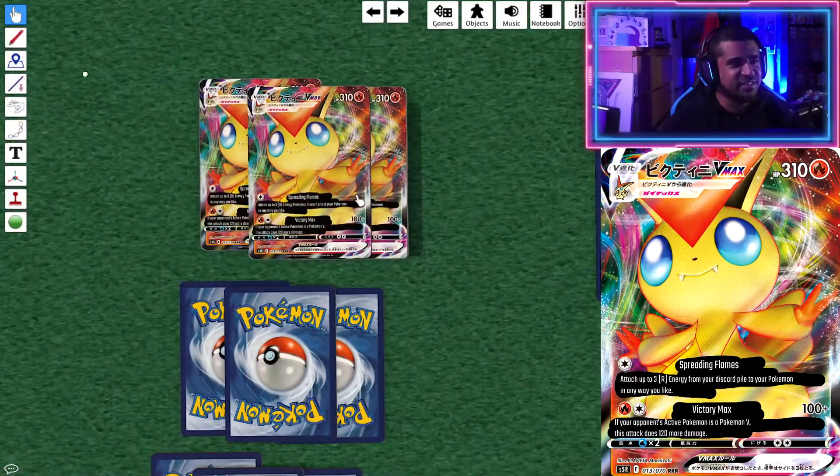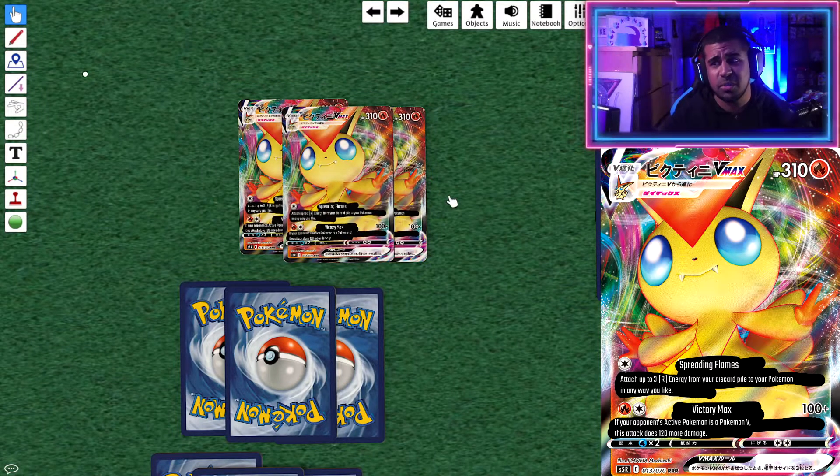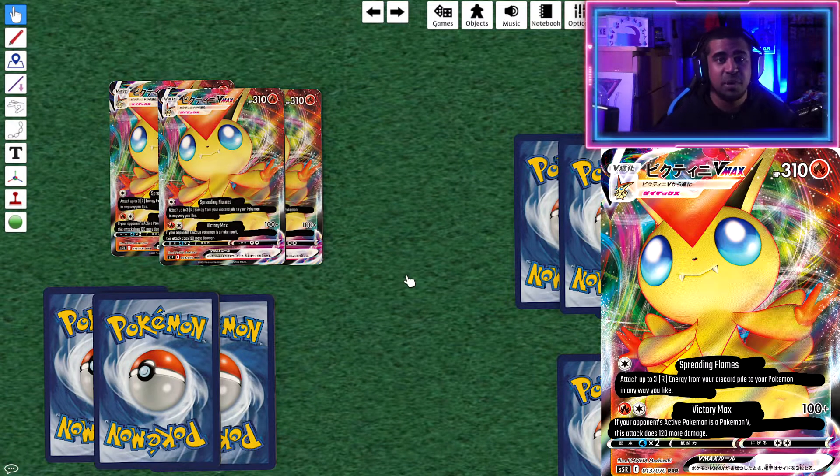Victini VMAX is a VMAX Pokémon with 310 HP, which is a little bit on the low side, but when you see how efficient it is it might not be much of a problem. It has two attacks. The first, Spreading Flames, for one colorless energy, lets you attach up to three Fire energies from your discard pile to your Pokémon in any way you like. The second attack, Victory Max, for one Fire and one colorless, does 100 damage plus 120 more if your opponent's Active is a V Pokémon — including VMAX — so that's two energy for 220 damage, which is extremely efficient.